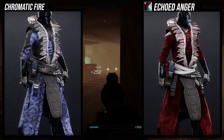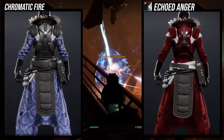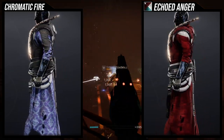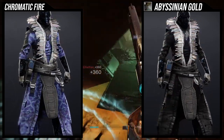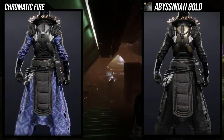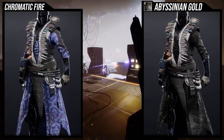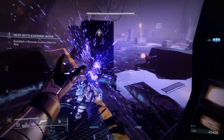So a little annoyances here and there. I think personally Echoed Anger looks super dope with it — I'm not surprised at all, Echoed Anger is legitimately one of the best shaders out there. Abyssinian Gold also looks super dope with it. Just be aware that there is armor in the back, so if you don't like the brown of Abyssinian Gold it will show up there. Other than that I think it looks super super dope.